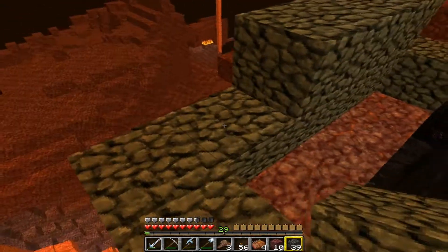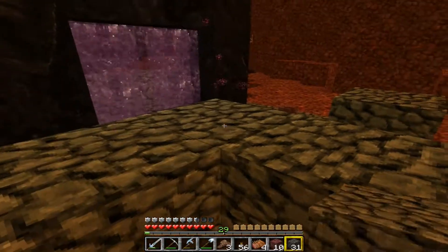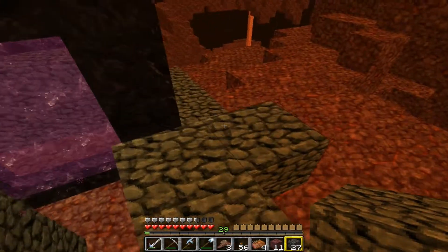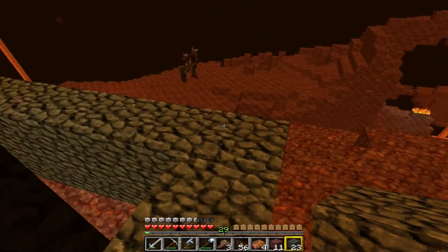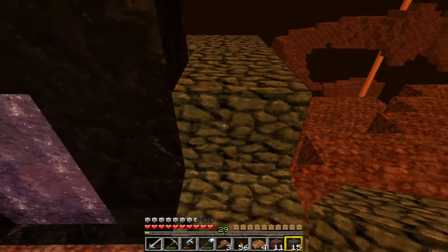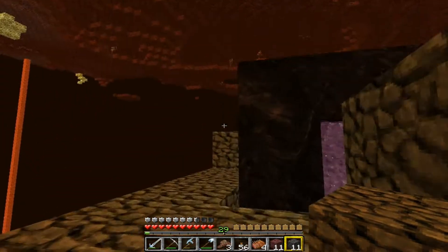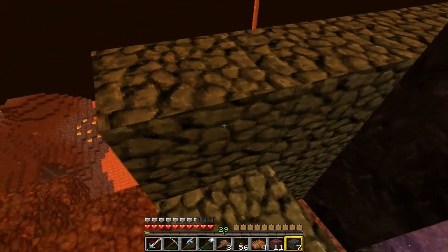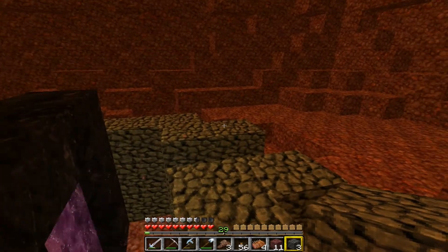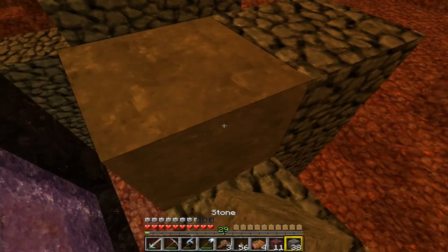The ghasts can blow up Nether rack, but they can't blow up cobblestone. I think they can also blow up wood. So when you spawn you never know where you're going to spawn, you never know if there's ghasts there or not. So I don't really want to spawn right underneath a couple of ghasts - I've had some bad experiences whilst that has happened. So if I fill this up they can't destroy this, and this gives us a bit of shelter when entering the Nether. I'll just have to use cobblestone and smooth stone.